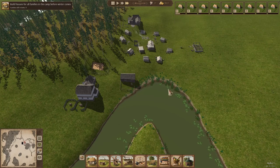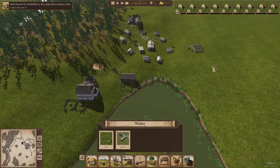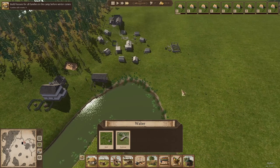Thatchery, farms, and a couple other things are where women are allowed to work. So these ladies are going to get to work harvesting reeds and making thatch — we're going to need that for all these houses. They're about halfway done building this house. Let's take a look at some of these other buildings.